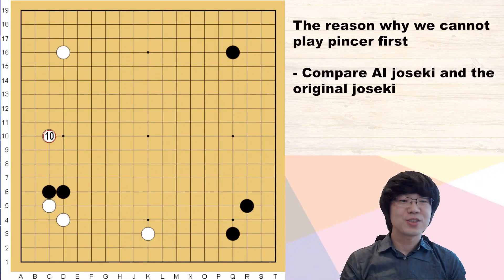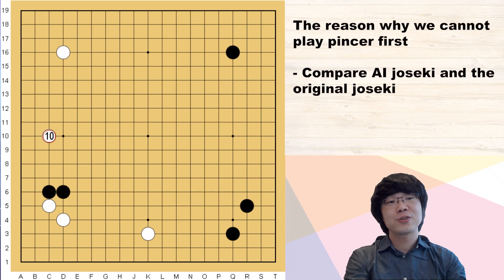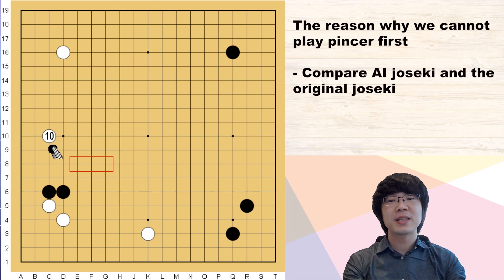Hello everyone! Let's start with some tricky moves today. Have you had experience getting move number 10 in your life? This is quite a famous tricky move. Usually white is supposed to just answer the lower side, and then black has to get the base with a 3-space jump. This is the famous joseki.